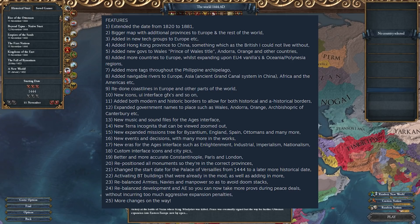This mod features an extended timeline all the way up to 1881, a bigger map with additional provinces in Europe and the rest of the world, new tech groups in Europe, new countries in Europe and some other places around the world, new navigable rivers in Europe, the Grand Canal system in China, and other navigable rivers in Africa and the Americas. The coastlines have also been redone, with new icons and a new interface.